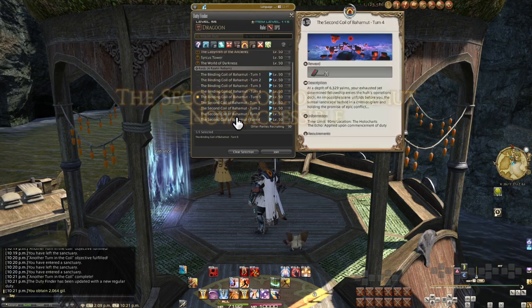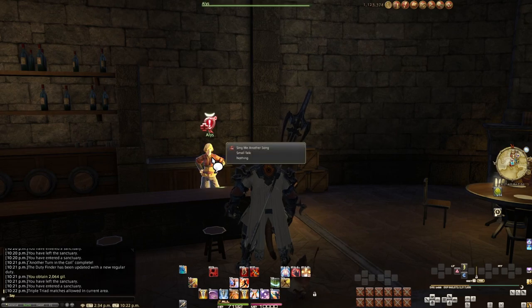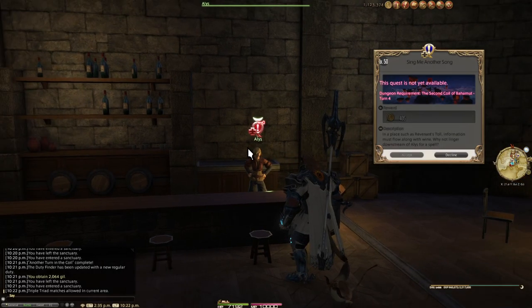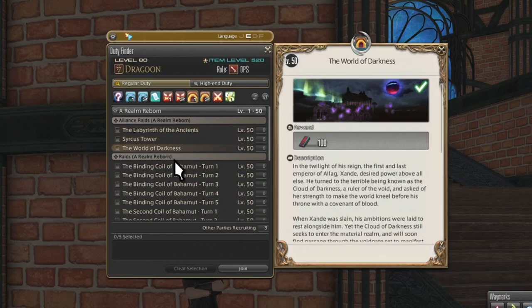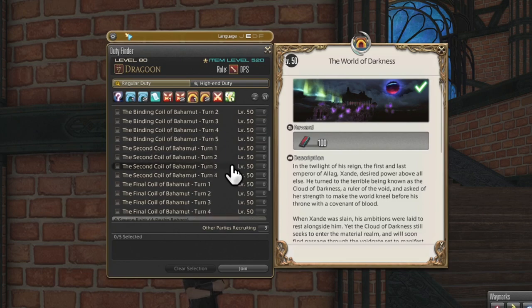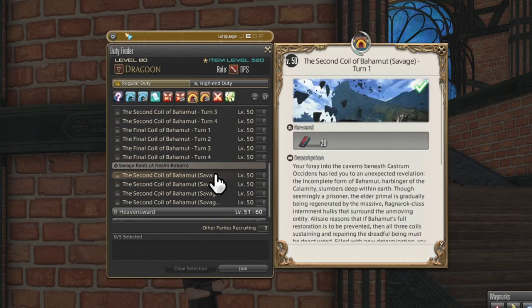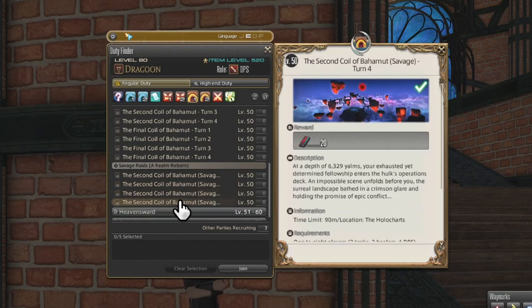There is one quest I won't be picking up but will mention: Second Coil Savage. This is more considered 'savage plus' in difficulty and is where the savage difficulty's name comes into play. Back in A Realm Reborn, they didn't know to separate raid tiers and story tiers yet, but this is quickly fixed in Heavensward. So if you reach the Heavensward raid series, do that any time you want — there's no worry about the fight being too hard to complete, like with Coils.